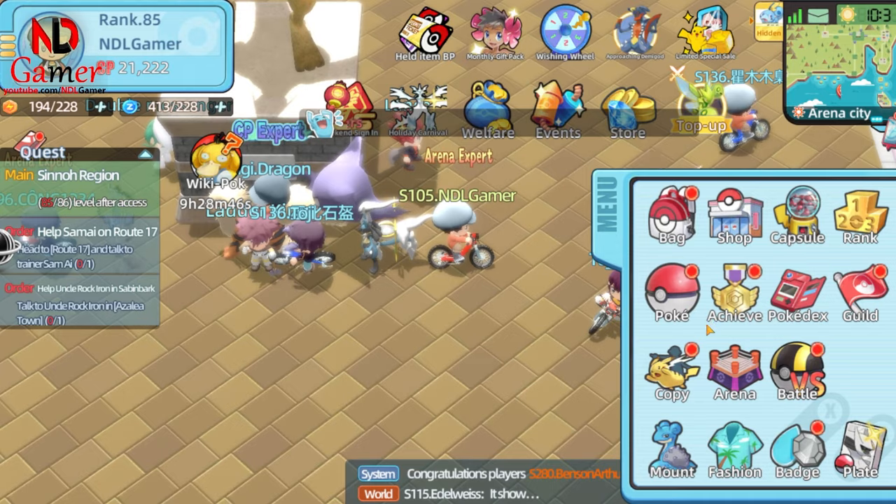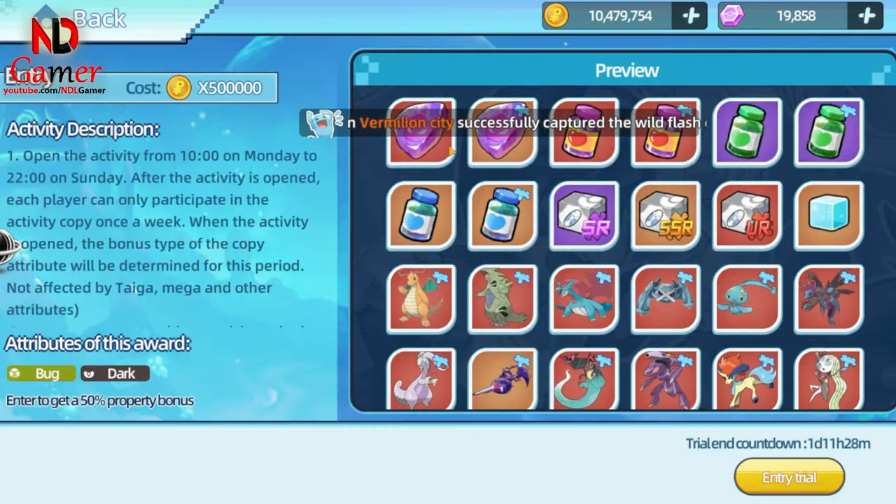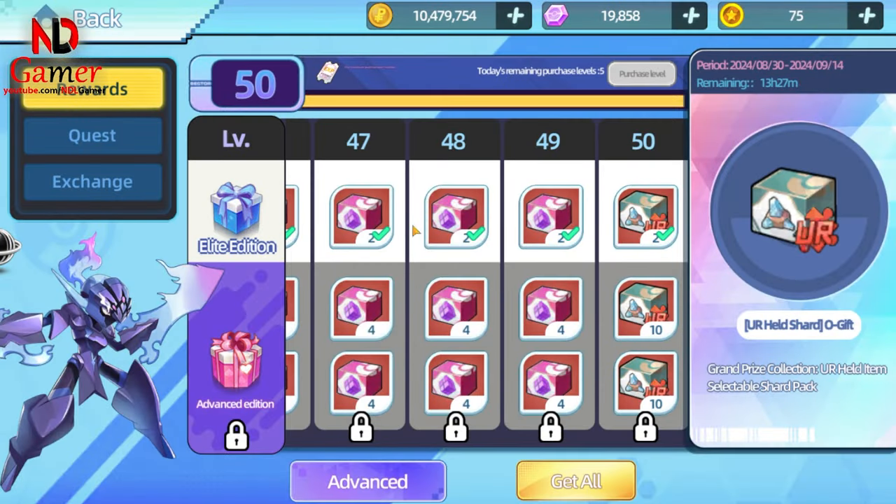To get Totem Gems, you can find them in the Proving Battle, but it's quite challenging there. You'll need a strong team because the opponents all have more than 2k HP. There's also another place where you can get them, but it's available some months and not others.